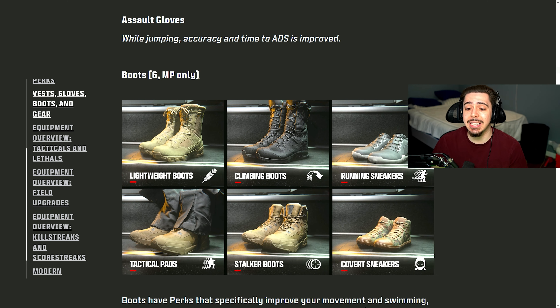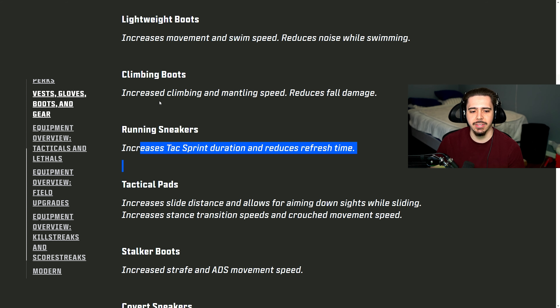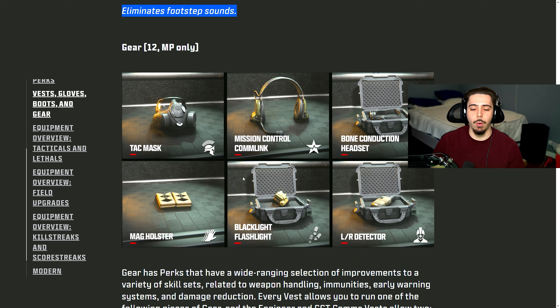Moving on to the boots, we have Lightweight, Climbing, Running, Tactical, Stalker, and Covert Sneakers. Lightweight increases movement and swim speed and reduces noise while swimming. Climbing Boots increase climbing and mantling speed and reduce fall damage. Running Sneakers increase tac sprint duration and reduce refresh time — like Double Time. Tactical Pads increase slide distance, allow ADS while sprinting, and increase crouch movement speed. Stalker Boots increase strafe and ADS movement speed — they need a buff from the beta, they weren't all that good. Covert Sneakers, which will be incredibly OP, eliminate footstep audio completely.